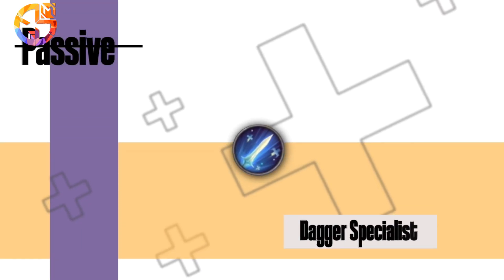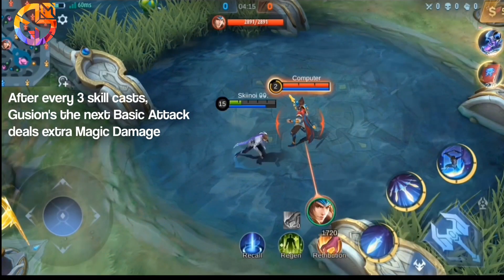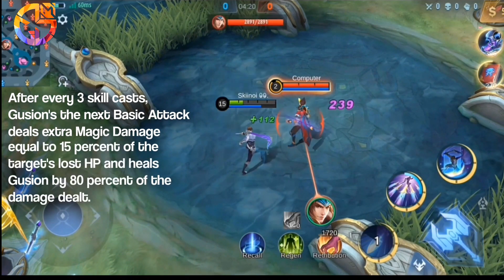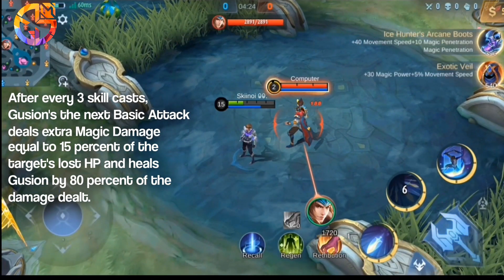Passive: Dagger Specialist. After every 3 skill casts, Guzhen's next basic attack deals extra magic damage equal to 15% of the target's lost HP and heals Guzhen by 80% of the damage dealt.